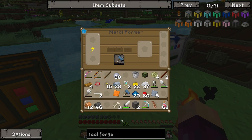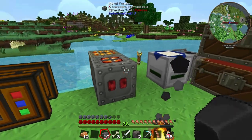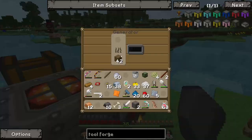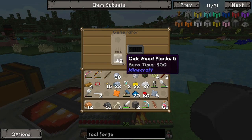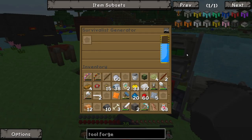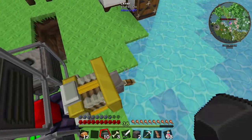It's burning through the oak very fast. We do have a bunch of backed up power as well because these generators have a nice 100,000 redstone flux buffer, so that's going to be pretty useful in the future.